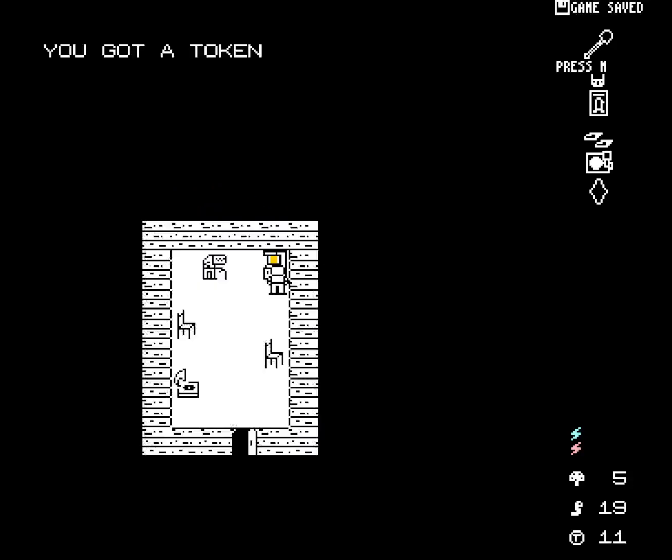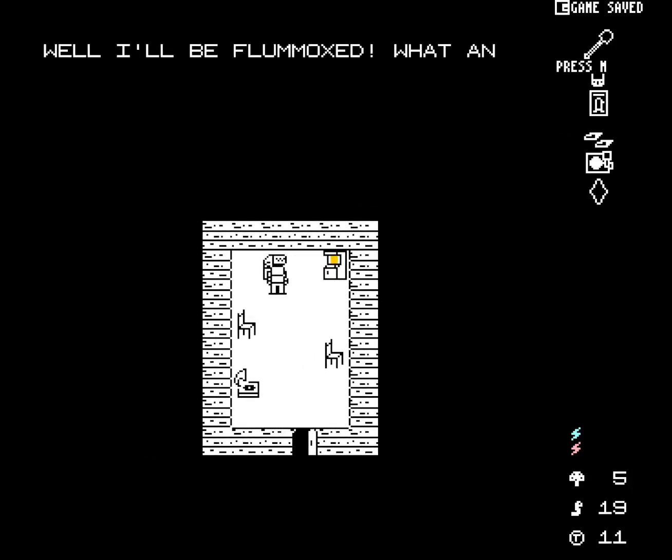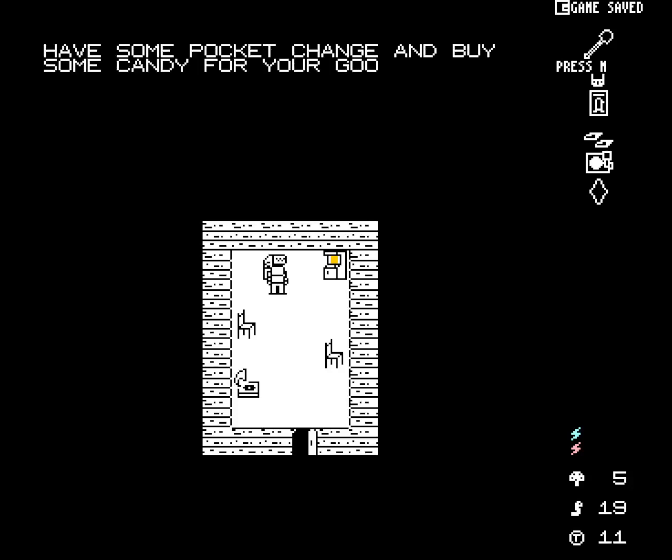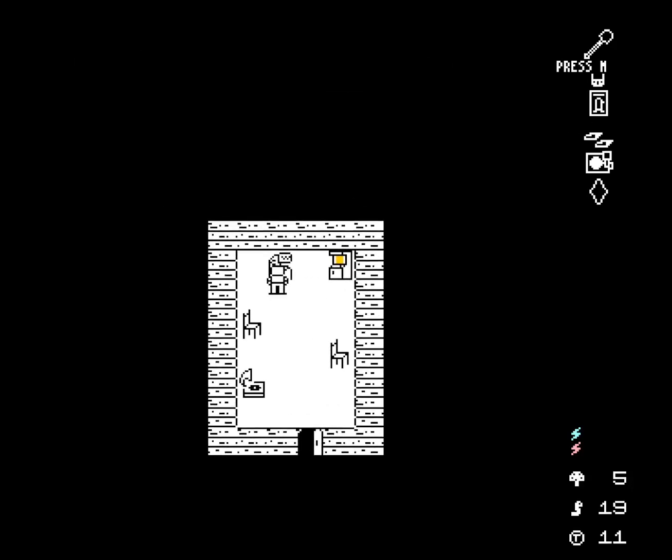All right, great. One shot. I got a token — and did I get a friend? Flummoxed. Flummoxed. A hay penny? Aww. It was rounded to a whole value and became zero pennies. I guess truncated, actually.